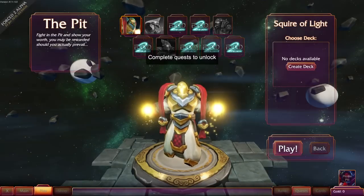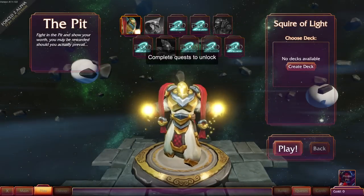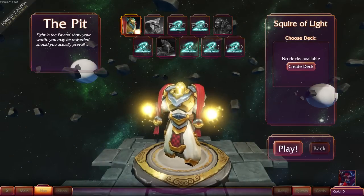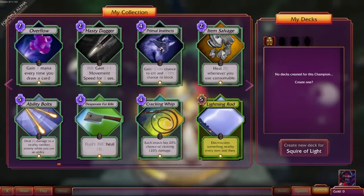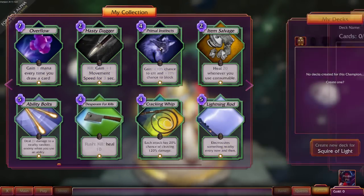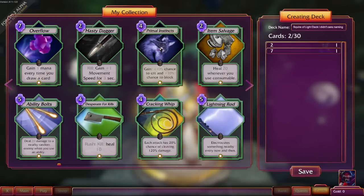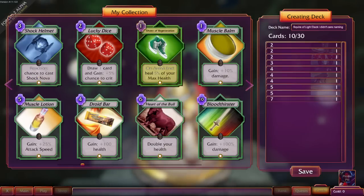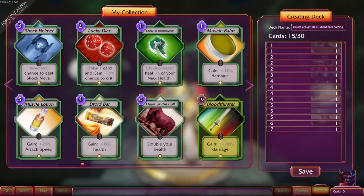I think this is supposed to be like... Actually, I don't know what I'm doing. I don't even know if it's keyboard, or mouse, or controller, or what. So, create deck. Can I just pick one randomly? Okay, let's just pick everything. I don't know what I'm doing, and that's probably okay.